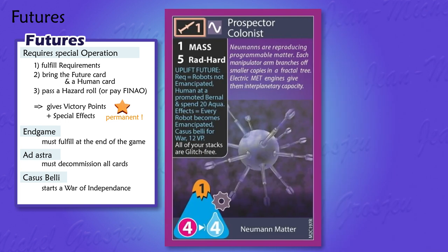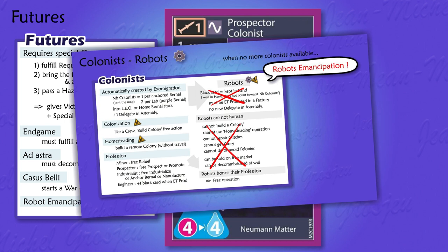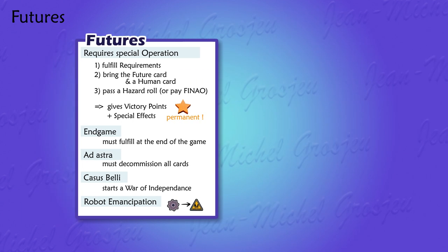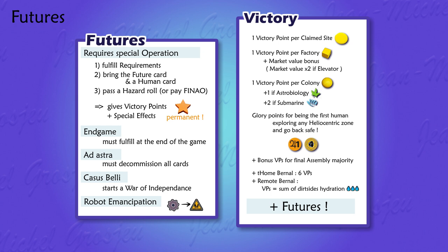Finally, the four robot colonist cards on their promoted purple side bear a future with a special prerequisite — robots not emancipated — and these same cards as an effect emancipate the robots. Robot emancipation usually happens when there are no human colonies available anymore; so if this event has not yet happened, this future card can trigger it. Robot emancipation means there is no difference between humans and robots anymore — robot colonies become just as if they bore a human symbol. Futures are a very profitable way to earn victory points. As soon as you get freighter, gigawatt thruster, or colonist cards, quickly look at their futures on their back — these are new goals that can shape your strategy.